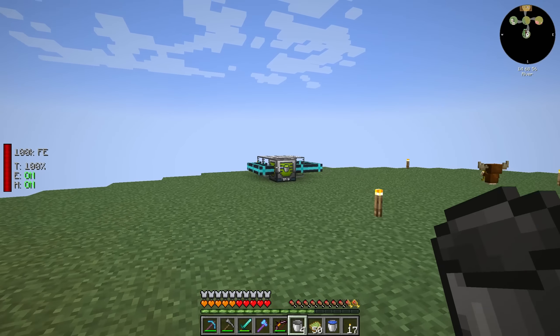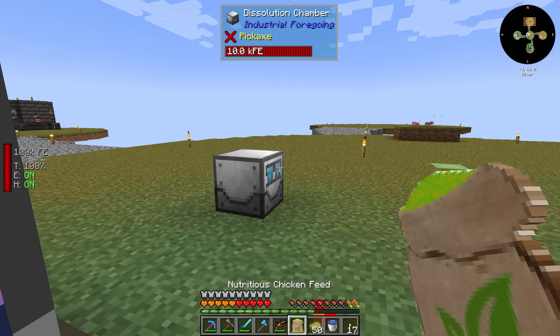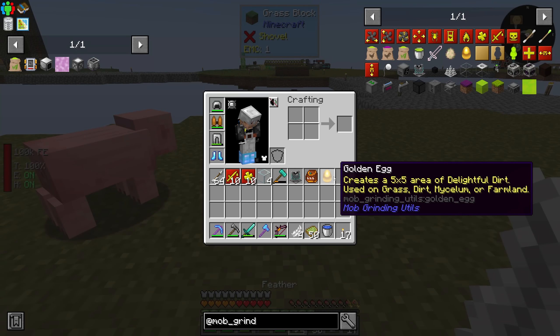We planted the carrot, the potato, and the beetroot. I was able to bone meal those and right-click them - they stay planted but go back to 0% completion. Nutritious chicken feed - feed the chickens, single use per chicken, creates a golden egg. Let's have some fun over here. Happy birthday, Jocko! We got ourselves a golden egg. Like I said, this will start spawning passive mobs very, very frequently.